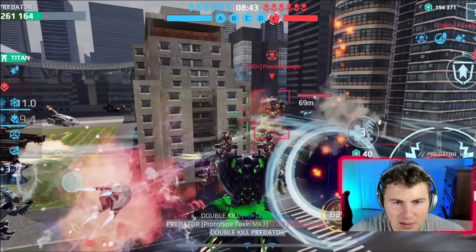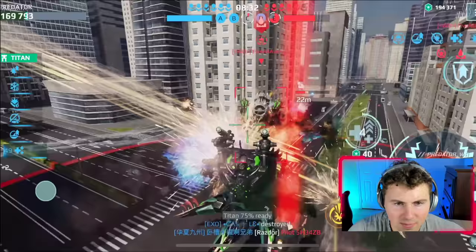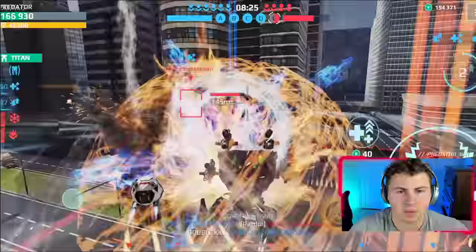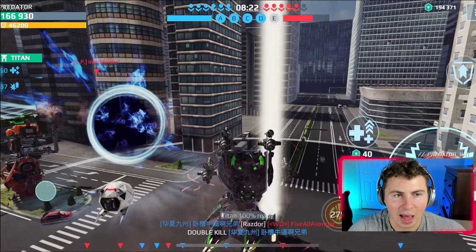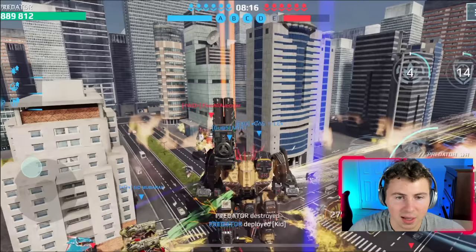Double kill! I think we can take out this guy too. They're dropping in reinforcements, which is weird — we have four beacons and the only beacon they have is our home beacon. We almost got him. We got the beacon, our Titan is charged up — let's ditch it and go.